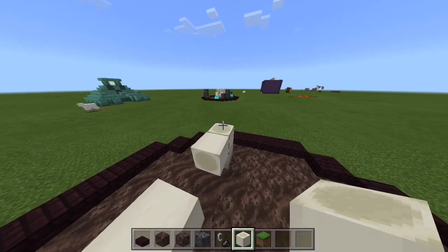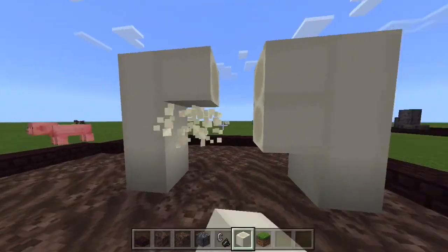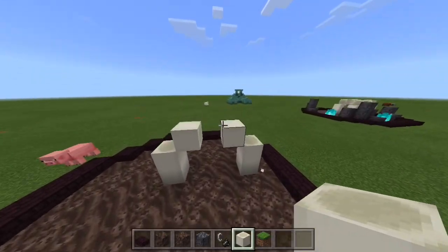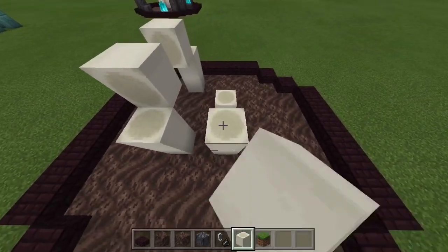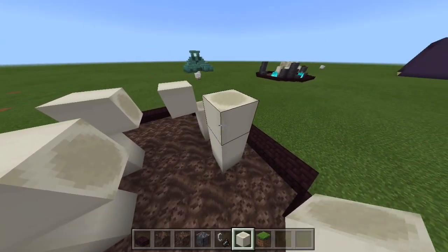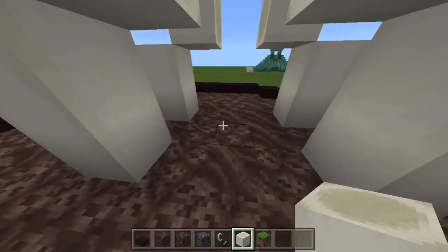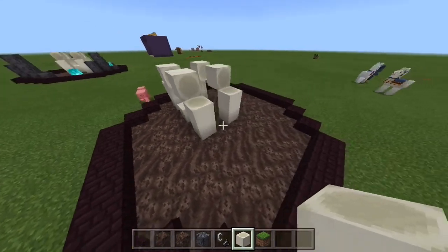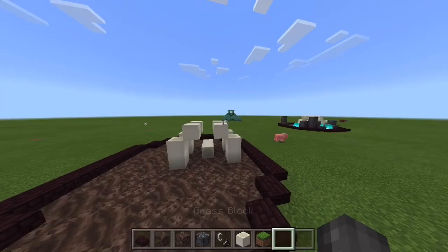Place blocks here — these are just temporary scaffolding blocks — and place them just like that. Don't remove those because those are actual blocks. Then you're going to skip one and do the same thing that you did over here, like that and like that. You should end up with something that looks like this, and then place it just like that. And that is the bone ruins done.